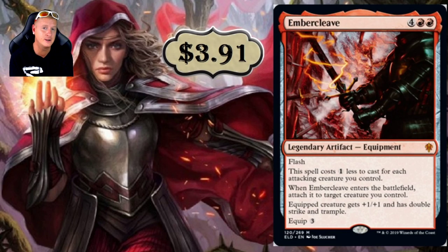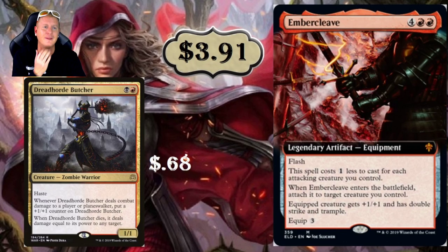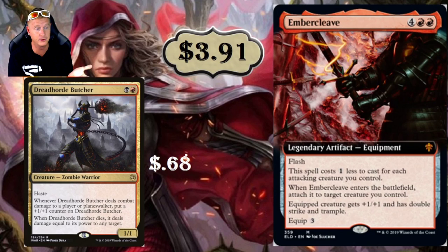Ember Cleave is a six-drop at $3.91 Mythic with Flash. The spell costs one less for each attacking creature you control, and when it enters the battlefield, attach it to a target creature — no equip cost. Equipped creature gets plus one, plus one, double strike, and trample. I'm thinking a Rakdos build with Dreadhorde Butcher: whenever Butcher deals combat damage to a player or planeswalker, it gets a +1/+1 counter. With Ember Cleave giving double strike, it triggers off twice — two counters at once. When it grows to 4/4 or 5/5, it gets really ugly.